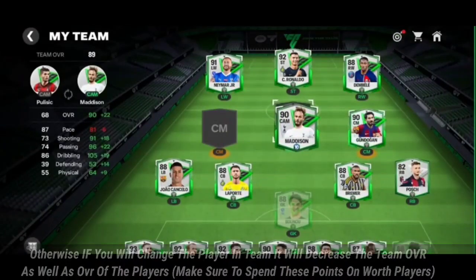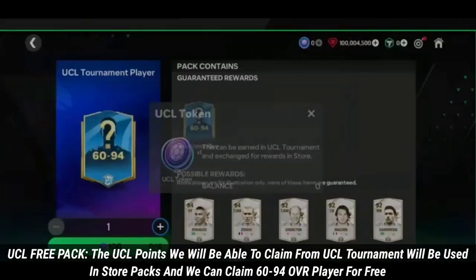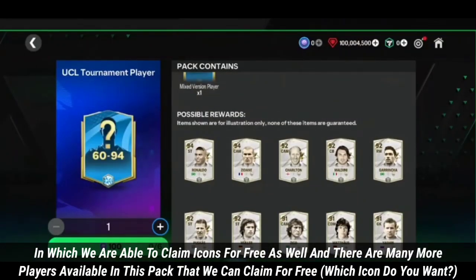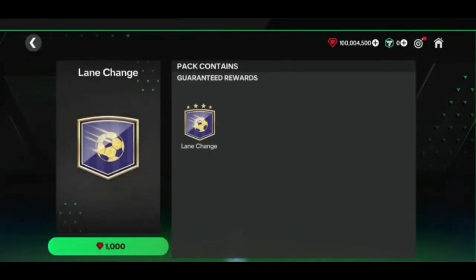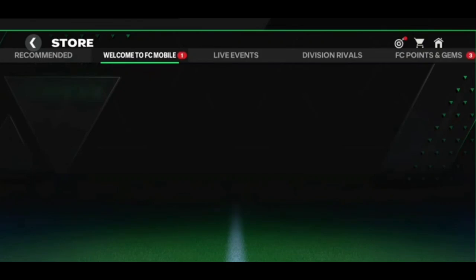The usual points we claim from the usual tournament will be used in store packs, where we can claim 60 to 94 OVR players for free, including icons and many more players. We can also purchase skill moves in the store with 1,000 gems — I recommend buying them all as it will improve gameplay in head-to-head. Many more offers will be available in the store, similar to mobile, including fewer points players, gems, and coins.